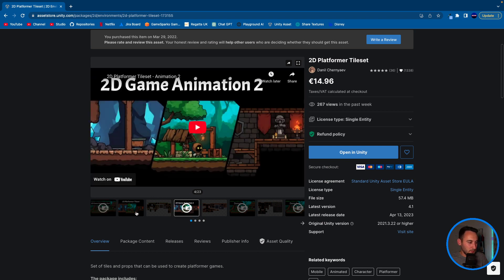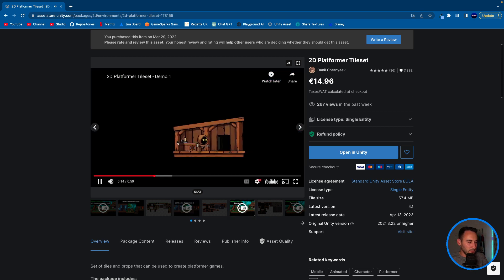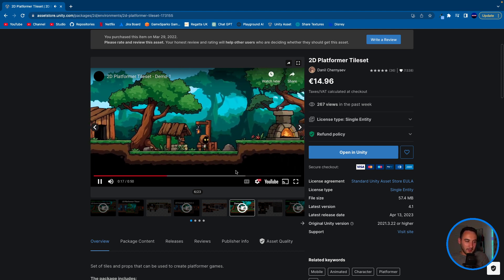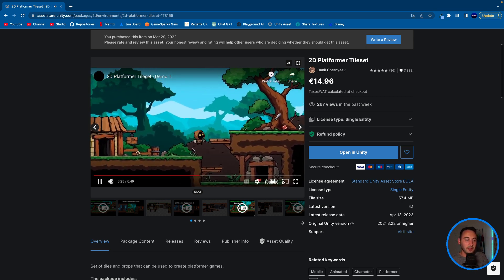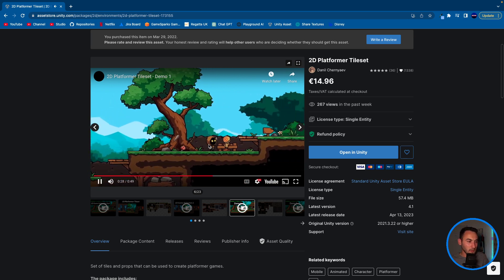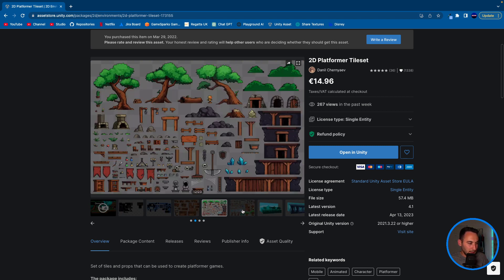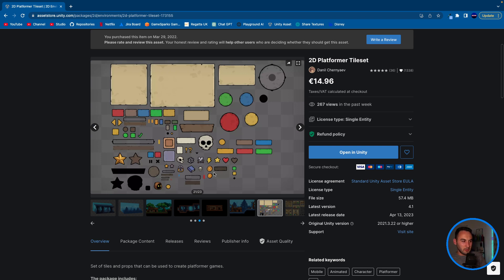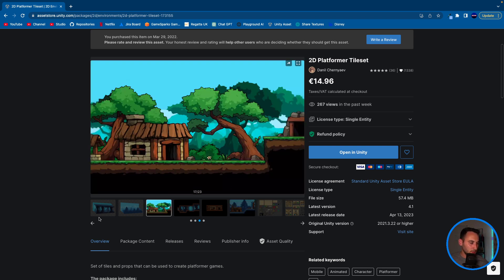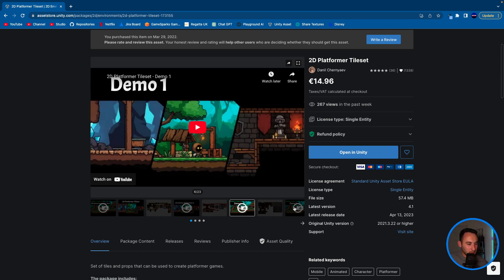This is the asset we're going to be using. You can see some of the animations. There's a demo of the game — we'll have levels like this, not exactly the same because we'll make them ourselves. We'll have different enemies and different platform layouts so you can go up and down platforms. The game comes with coins that you can collect, as well as boxes you can break and spikes to implement.